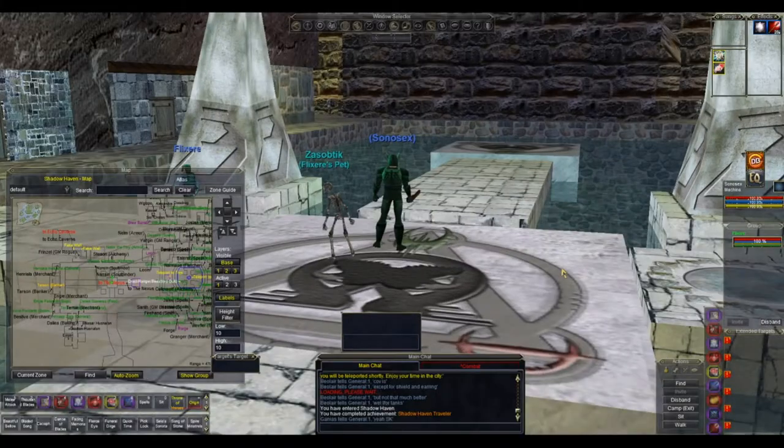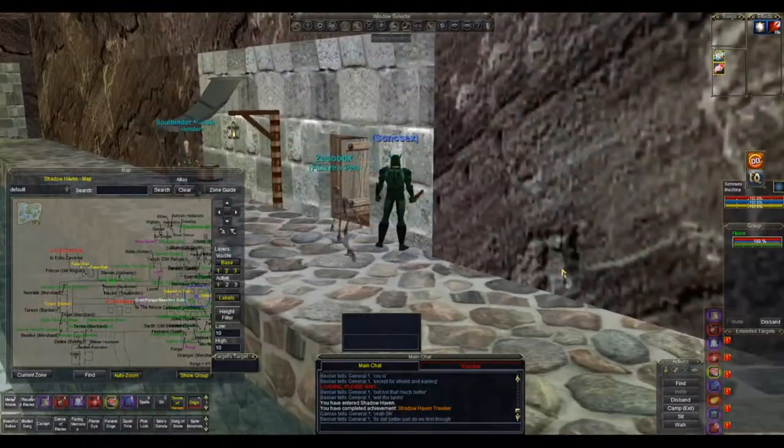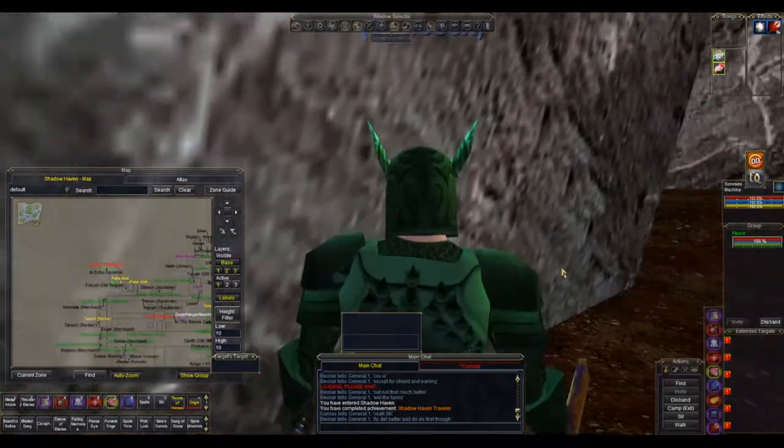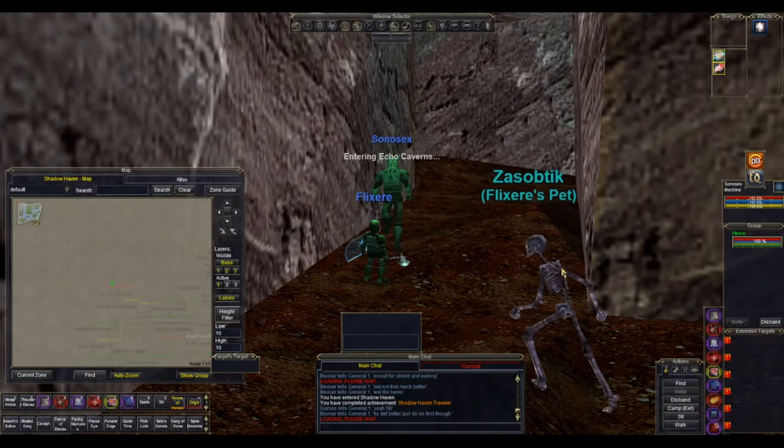We're going to exit through the eastern exit into Shadowhaven, and in Shadowhaven we're going to go onto the coast and enter into that first building on the right through the invisible wall, then follow the path round — that will take you into Echo Caverns.